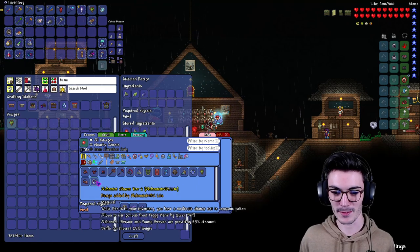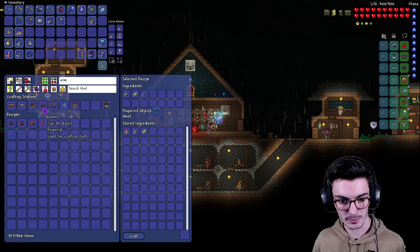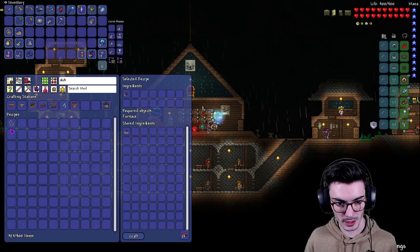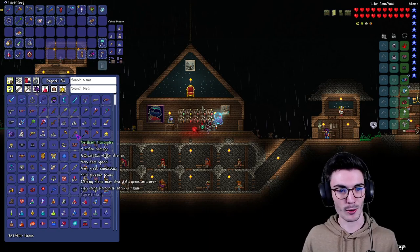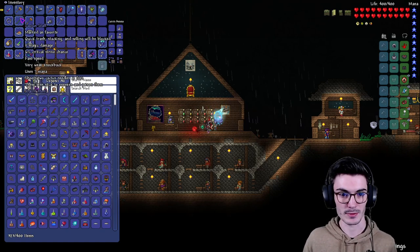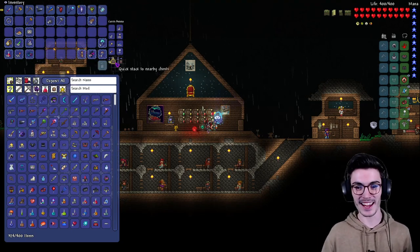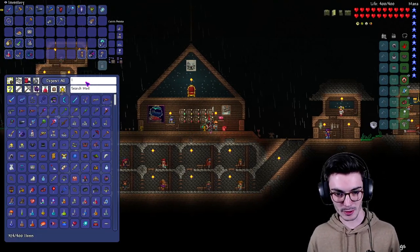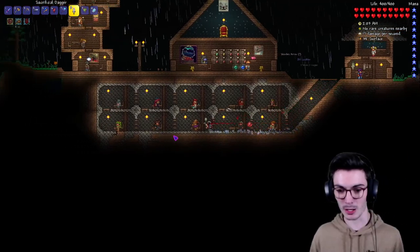Let's go ahead and make our Alchemist Charm. I think we need more crimtane bars — no actually we don't. The Alchemist Charm — we should have one in here, yes! Amazing, tier two charm. I need to make this more often in my let's plays, I always forget about it until last second. Now what do we want to do next? We want to go to the asteroid field and actually get our summon — the one we've been desperately trying to get. Let's end the episode on that!